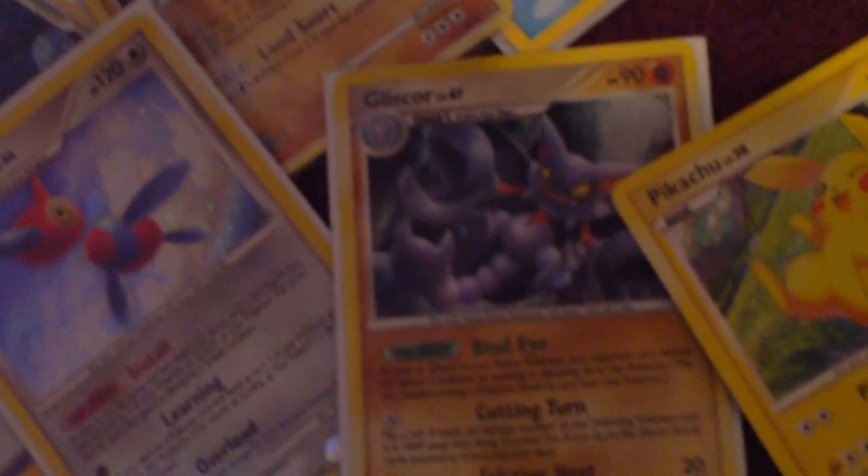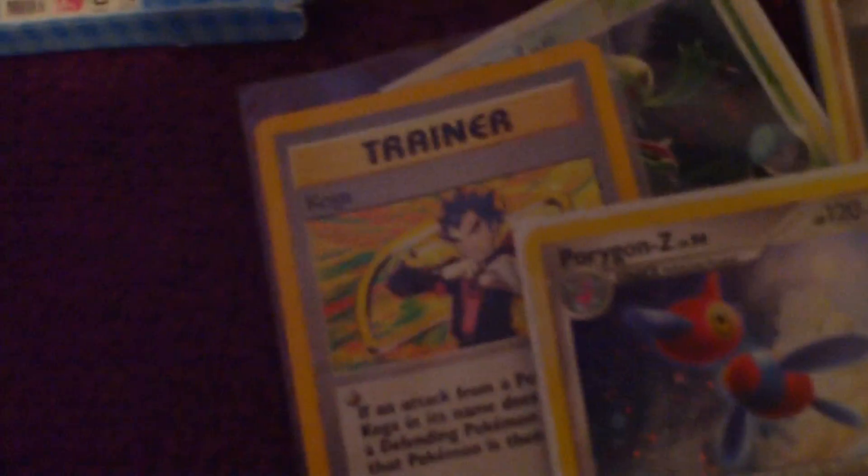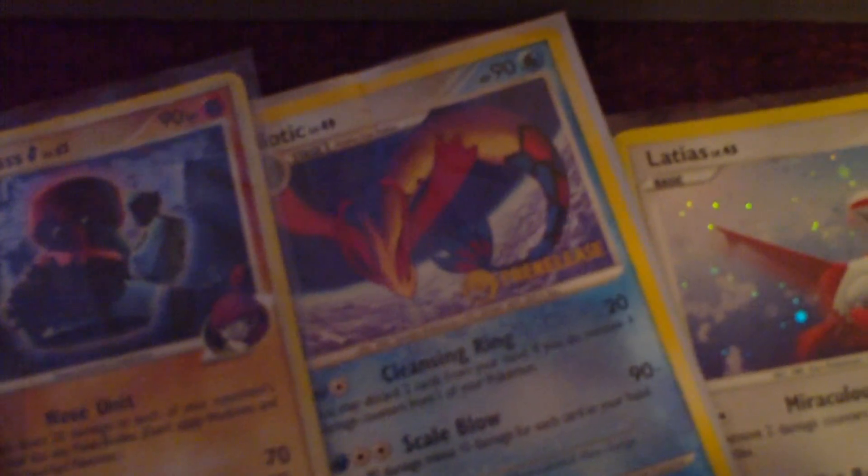Pokemon! And we also have a Pikachu card, a Glyscore card, a Porygon card, a Koga card, a Carnivine card, Promo Pass, and Milotic from the pre-release, and Lettuce.